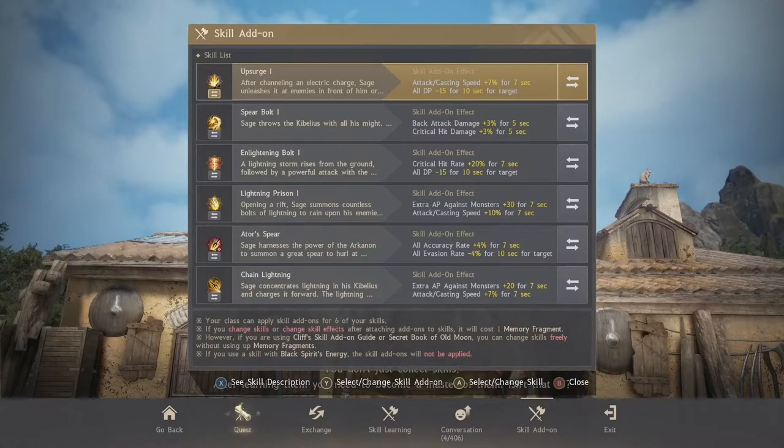The second set of skill add-ons is for when you do not have a 100% hit rate in the area you're grinding. We've put the evasion debuff on Atoll's Spear to make sure we get all the hits onto our target. On this set, Upsurge is the optional skill add-on, so feel free to change the skill or the add-ons — but the rest is core for the skill rotation I'll be showing you.